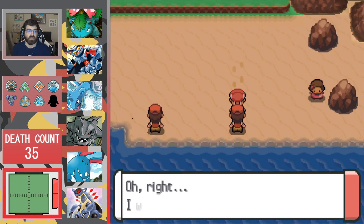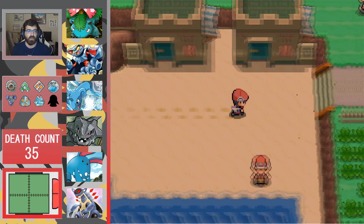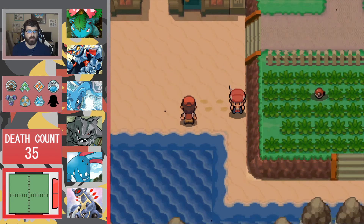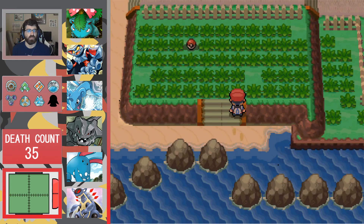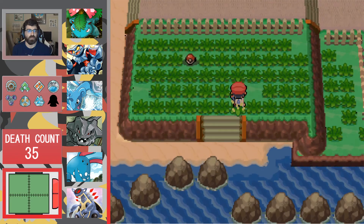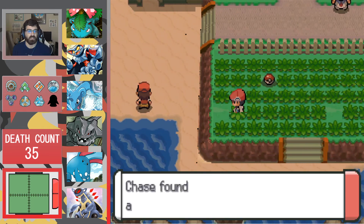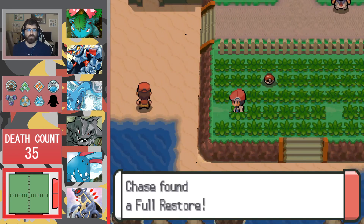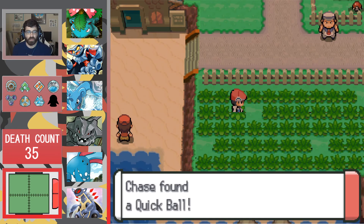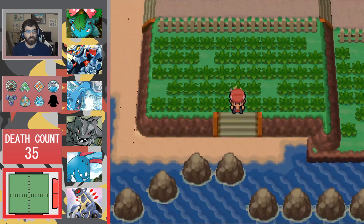I think Tim is going to continue to carry. I've already battled all these people. We can loop around this way — we already have an encounter on this route, so we'll put on the Super Repel and find some items. A Full Restore, a Tiny Mushroom, a Quick Ball, and nothing.